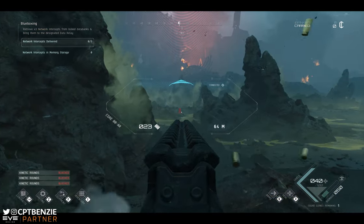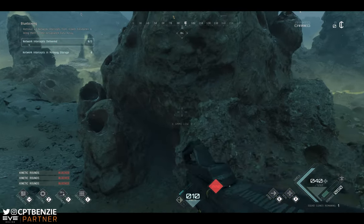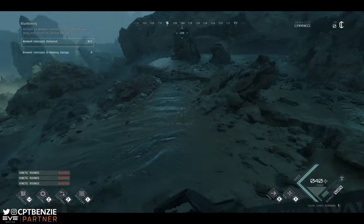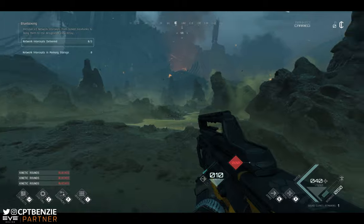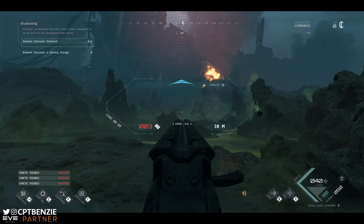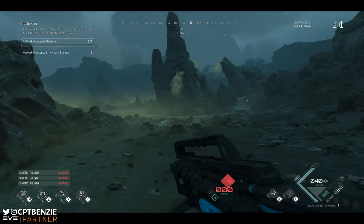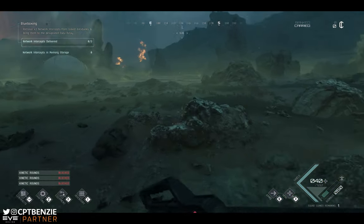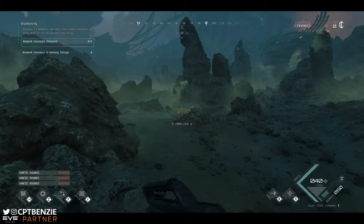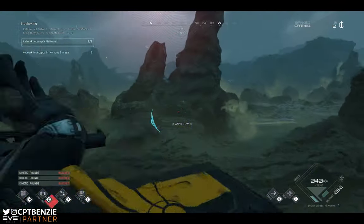I'm on 10 ammo again and out of resources. I could do with their biomass from those bodies. I'm going to try and run in and melee this guy because reasons — run in and just melee this guy in the face when I can find him.